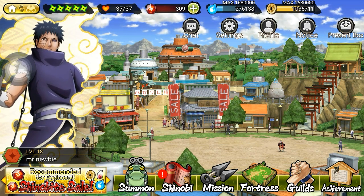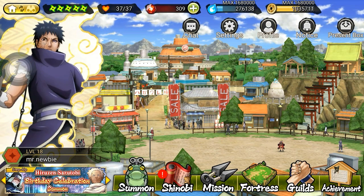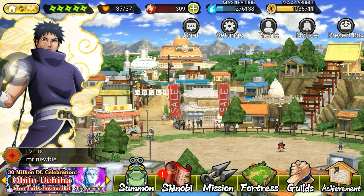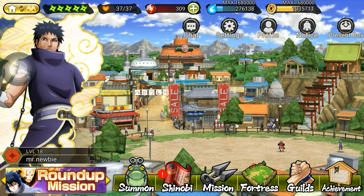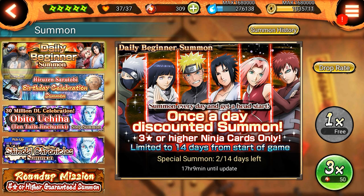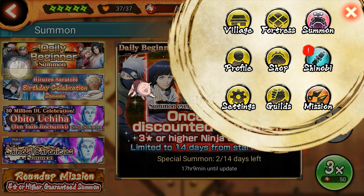Bagi kalian yang belum tau apa itu Shinobite, Shinobite adalah sejenis diamond — versi game Naruto X Boruto Ninja Voltage. Kegunaannya kalian bisa buat summon card skill kalian. Kalian bisa mendapatkan ultimate jutsu atau jutsu-jutsu lainnya guys. Dan kalian juga bisa beli barang di shop.